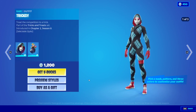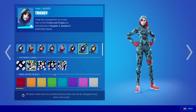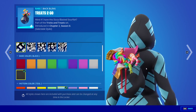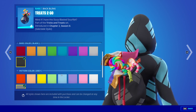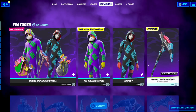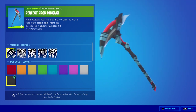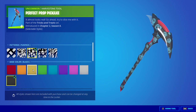Then we have Trixie, which is essentially the same except it's like a girl version. We also have the Perfect Drop pickaxe — it has the same style options: stripes, camo, pumpkin, skull, and zebra. I'll go with pumpkin since it's Halloween themed, with green and orange colors. You can change the top too.